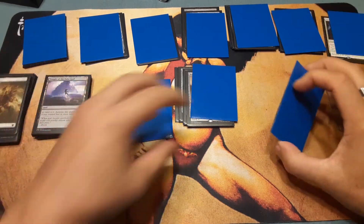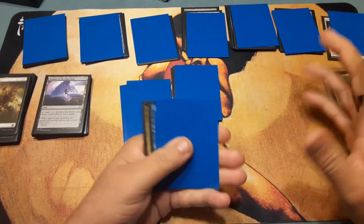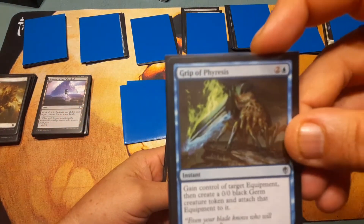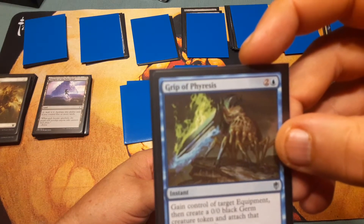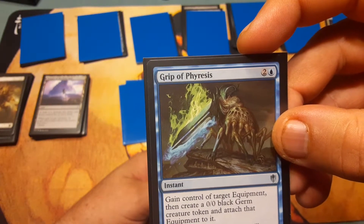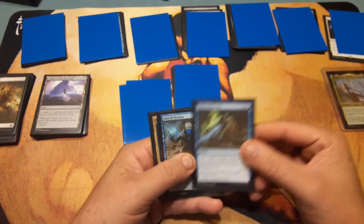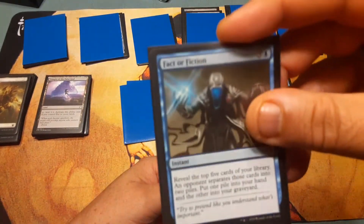We're going to start off. This deck is a little different from what I usually play, since I didn't make it — I'm kind of feeling it out. We're going to start with the instants and sorceries. Grip of Phyresis: two and a blue. Gain control of target equipment, then create a 0/0 black Germ creature token and attach that equipment to it. Not bad — if someone puts out a Sword of Fire and Ice, you can take it.